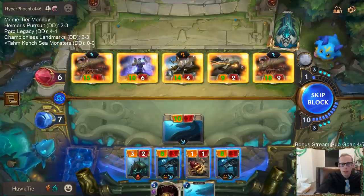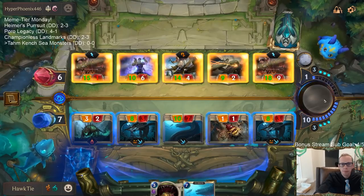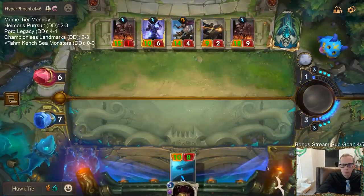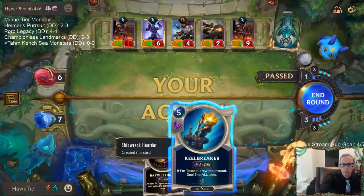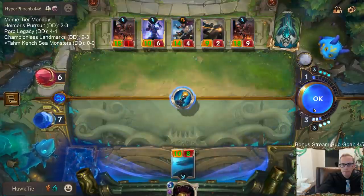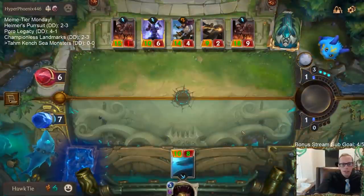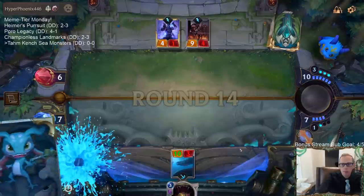They get two Barriers — two Bright Seal Protectors. They're all Lethal so we just gotta block them all; it doesn't matter what blocks what. Keelbreaker kills three things right now. We have two more treasures out of these six cards — hoping to draw treasures. All three treasures are awesome.